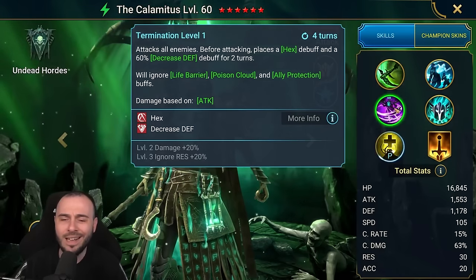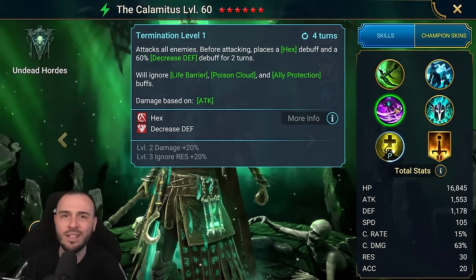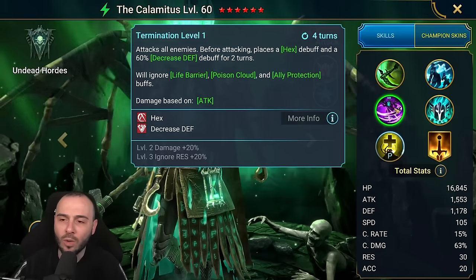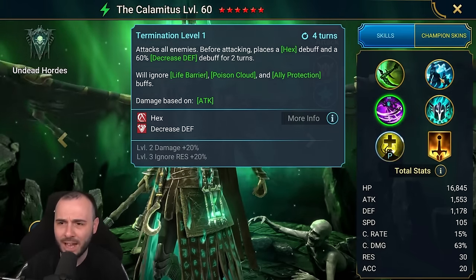My main complaint with this skill is that he's on a 4-turn cooldown and not a 3-turn cooldown. This is not a crazy skill, it's just hex and defense down. I do think they should definitely lower this down to a 3-turn cooldown instead, but having hex and defense down is helpful.